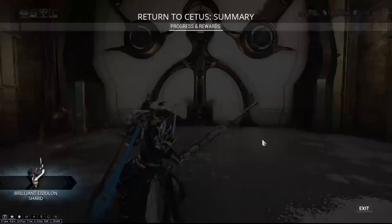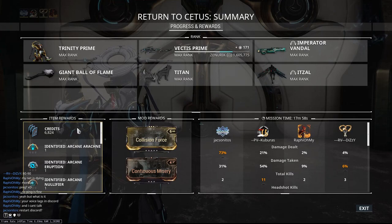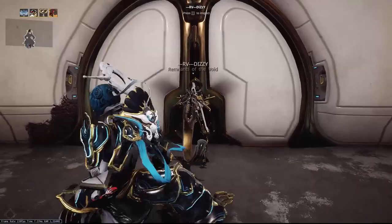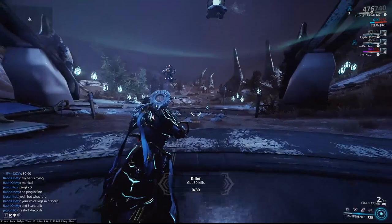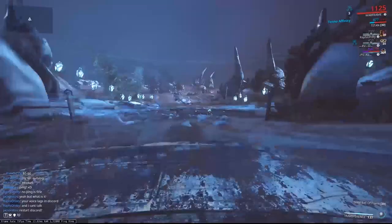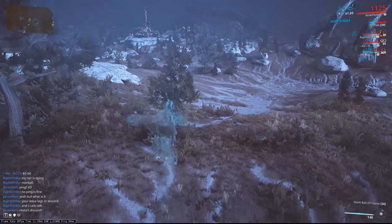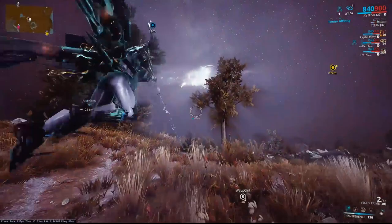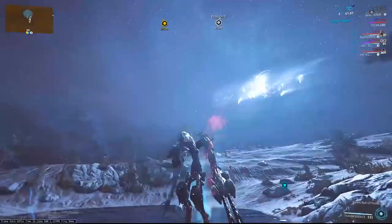Now we're going to repeat the process but this time without the pre-charge. In this round we're going to do it slightly differently at the start, but past that point everything's going to be roughly the same. We come in, get into our operator, dash out until we can see some Vomvalysts. We're going to go over and grab ourselves an early lure, head off, proc our Virtuous Shadow, grab a wisp, and then take down the shield.